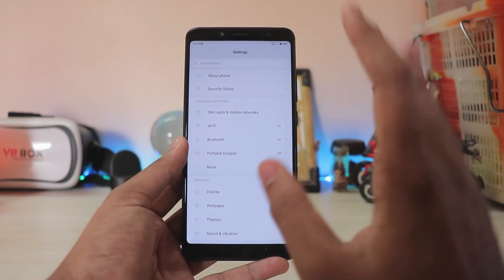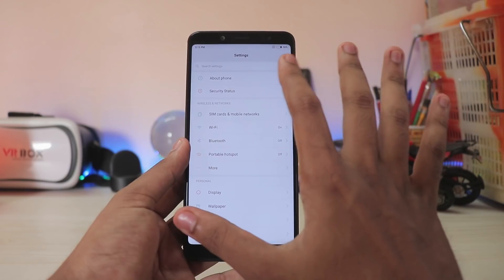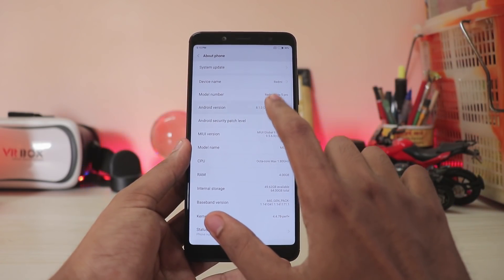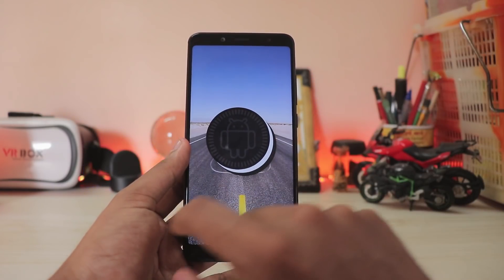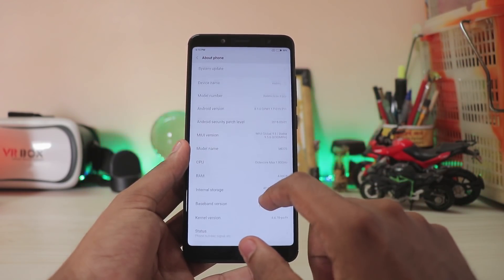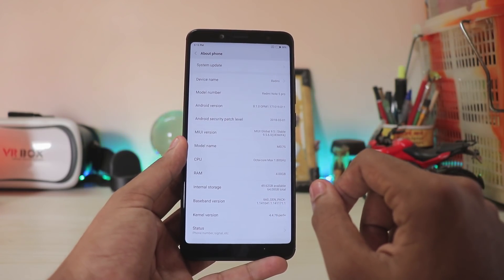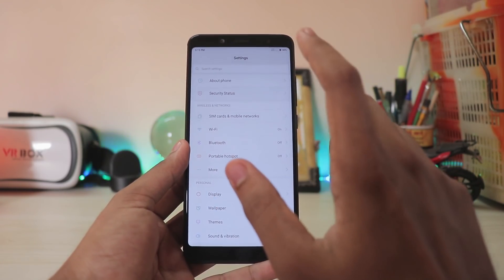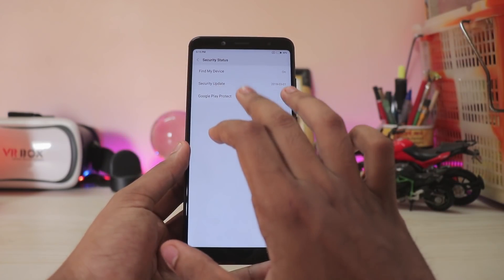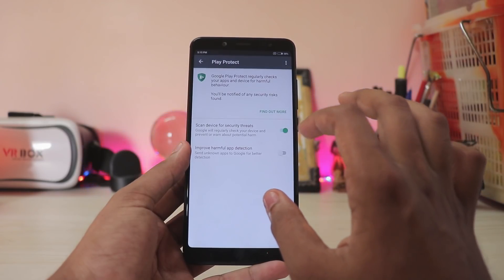Going to Settings — unlike betas, on this stable build you get a Security Status section. Xiaomi is finally polishing this OS. Going to About Phone: Note 5 Pro, Android version 8.1.0 — the latest and greatest — MIUI Global version 9.5.6.0. The security patch is March, which is a bit disappointing.